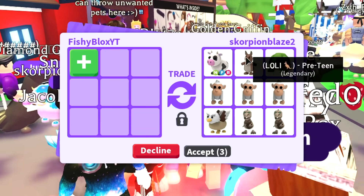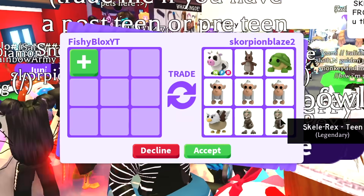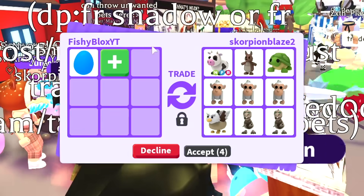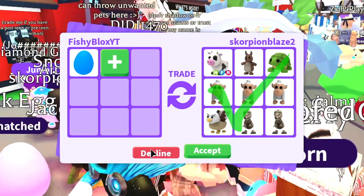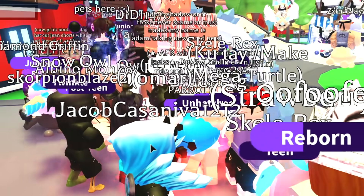This new trade has a neon fly ride cow, a kangaroo, a turtle, three albino monkeys, a griffin, and two skelly rexes — so many legendary pets! This is such a good trade, guys. I don't know if I'm gonna do it though — I told them let me think. I'm gonna see if I do that trade later.